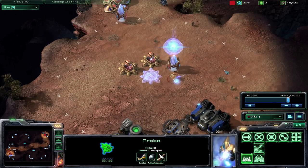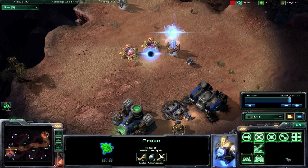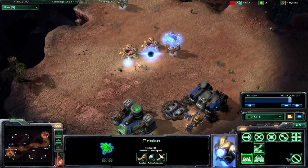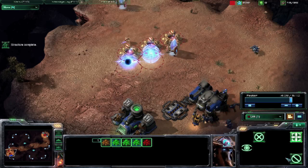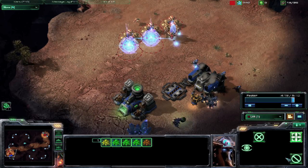You can now build another set of pylons and some cannons. Use your current cannons to protect these new cannons. Once the second wave of cannons are up, you should be putting on enough pressure to cripple the computer to where they will surrender.